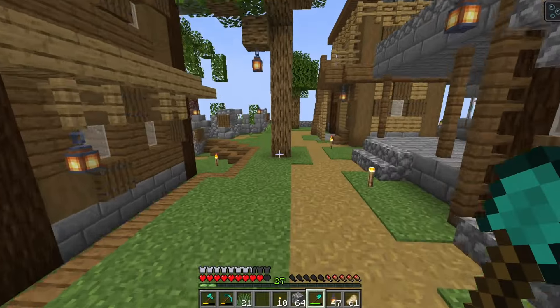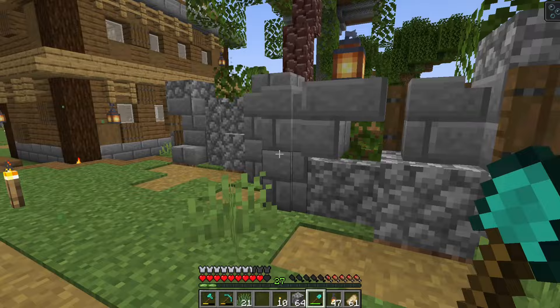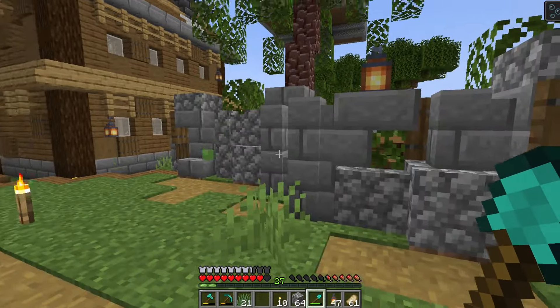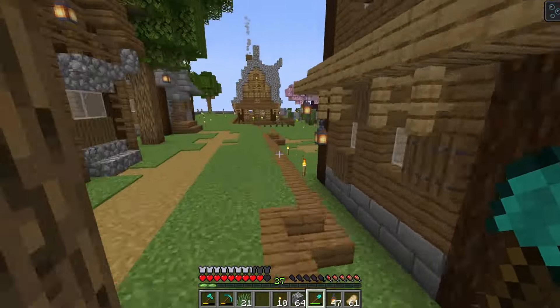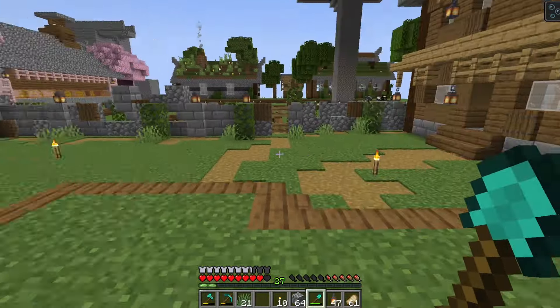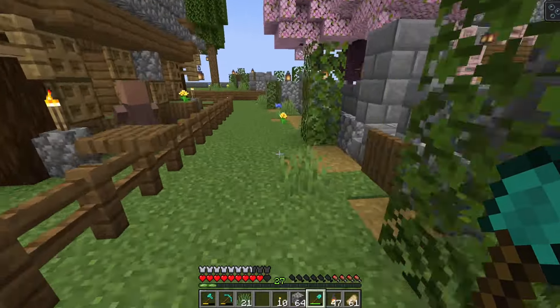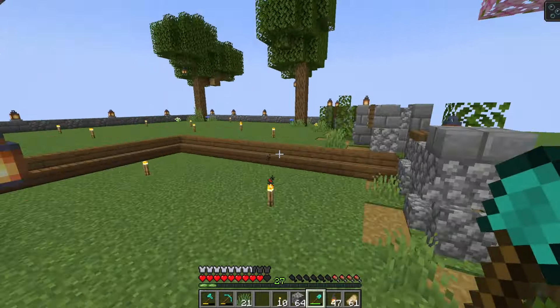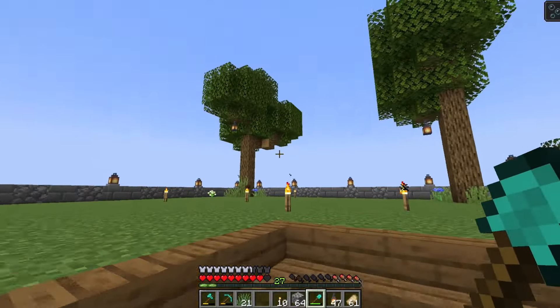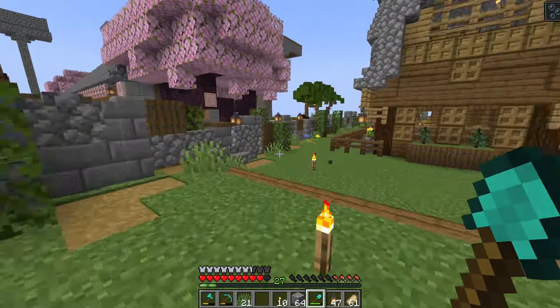We've reached that point where I believe it's the moment of truth. But I have to just show you the majesty of this wall. I love it. We spent a little bit of time doing a little landscaping — some grass and flowers and leaves and things like that. Grew a couple big old oak trees back there because we like to do that kind of stuff. And man, I think this looks really good.